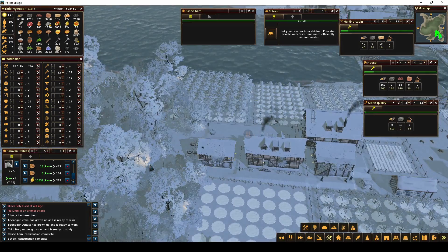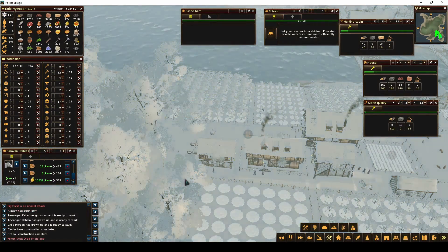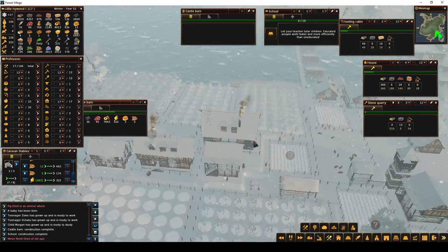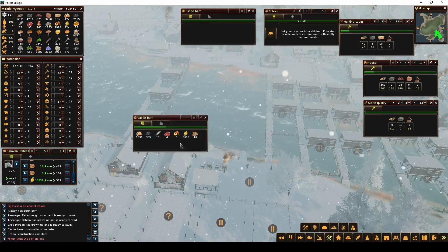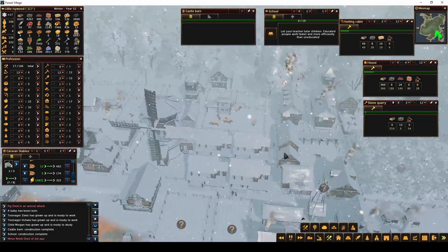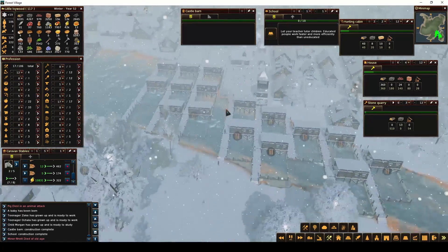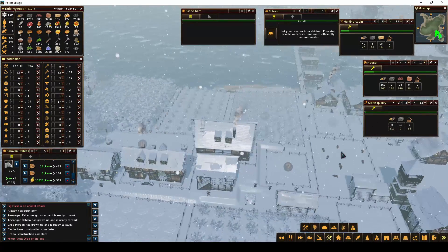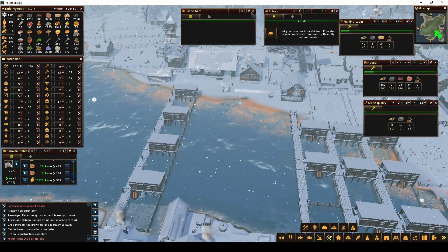We are also working on getting more charcoal by having the kilns going. We've got three kilns here to make charcoal and a decent amount of firewood to turn into charcoal. We have two more kilns here and still the same amount on this side. Hopefully that will help because the people are using the charcoal over the firewood, and having it spaced out around the map will be helpful so they don't have to run all the way to the other side.